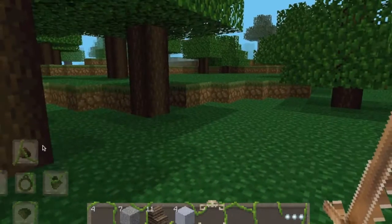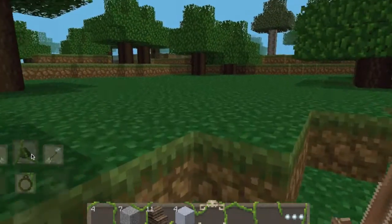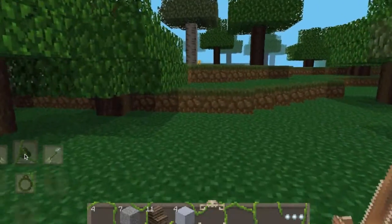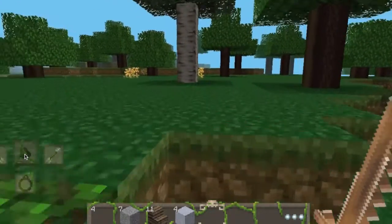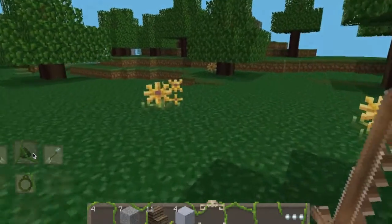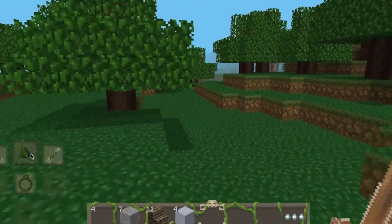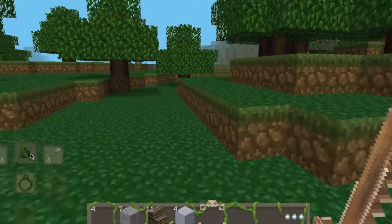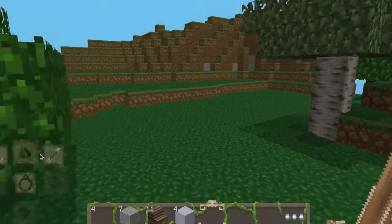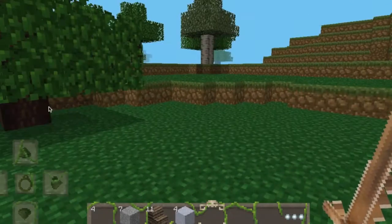I'm not sure what the mobs look like. I don't even know if I have them turned on, so I guess we're going to find out. But the first thing I always do in this game is collect wood like normal Minecraft people would do, and then the second thing is collect any other materials that will help me build a house. Me, I follow a certain process.